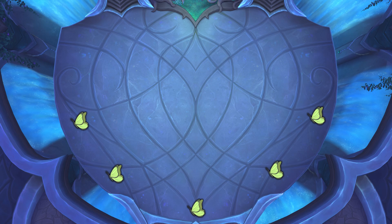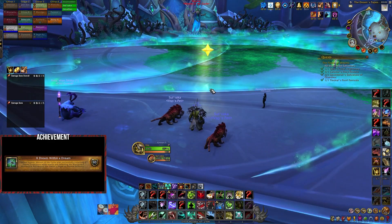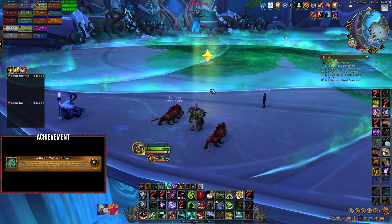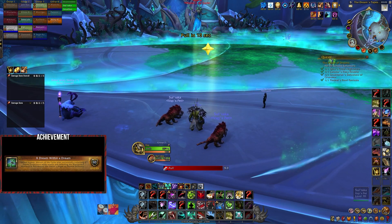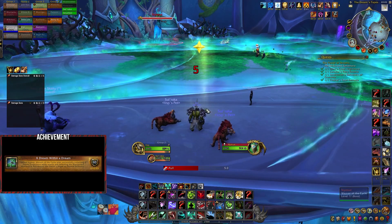Before pulling, your group should assign 5 different players to hover around the locations where the butterflies spawn so they can capture them and spawn the monarch. To interact with and see these butterflies, you must be in a dream state, which you enter by typing /sleep after the boss encounter starts. Taking any damage during the fight will wake you from this state, so you need to find them quickly at the start of the encounter.